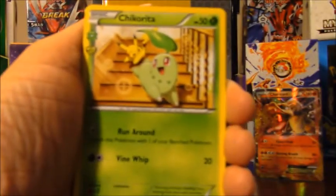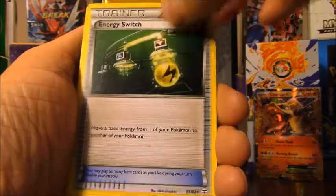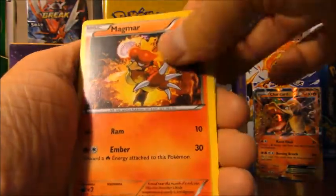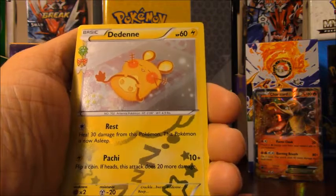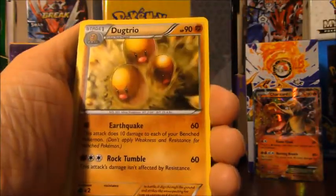Pack eight: Chikorita, Shauna, Energy Switch, Steel type energy, Magmar, Paras, Caterpie, Graveler, reverse holo Dedenne — looking adorable — and Dugtrio as the rare.